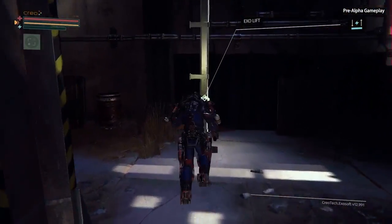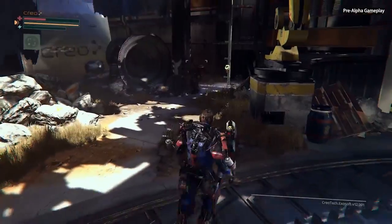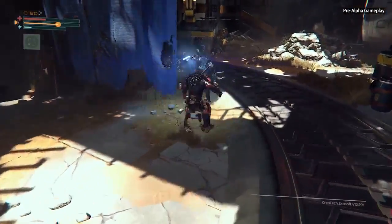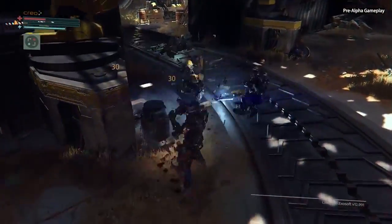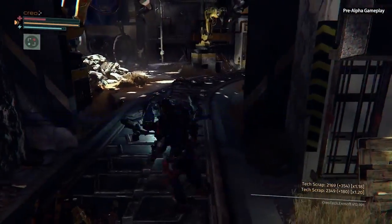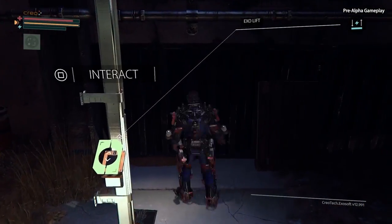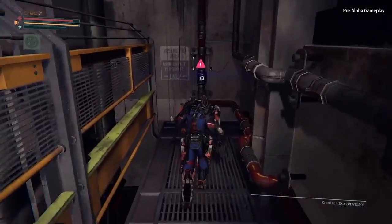Up here is an exo-lift. Let me try that out — or we will not. We will deal with our friends here, and then we will use the exo-lift. All right, well done. So an exo-lift is the way that Warren can reach different vertical areas. It can go higher or lower. It functions very much like a ladder, but we think it's cooler.